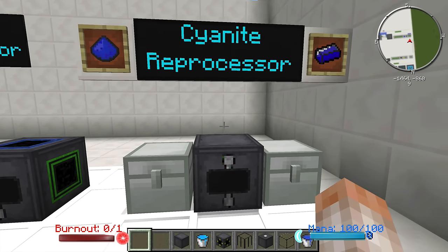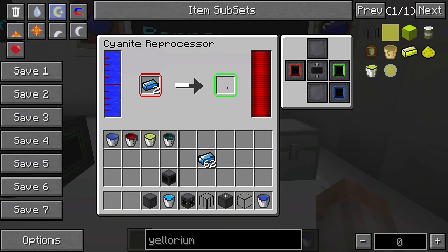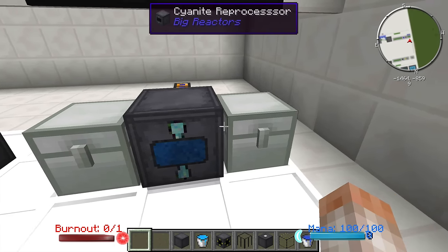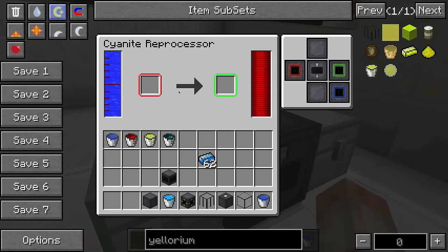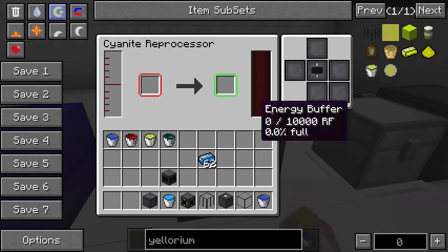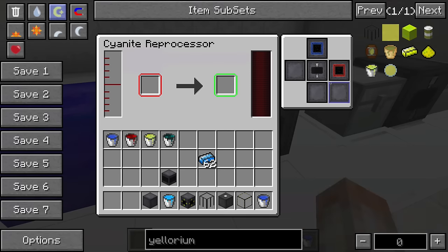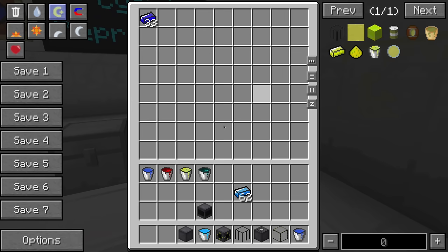Once you make the reprocessor you can put it down — it has a space for water (holds 5,000 millibuckets), a space for cyanite, and a space for the resulting plutonium ingot. This is basically taking the waste from your regular reactor and reprocessing it into something useful. It's going to take two cyanite ingots to make one plutonium ingot. I have the green output side set to knock it into a chest, so it automatically spits it out. You can automate these with various mods — I have an aqueous accumulator hooked up to the back configured to accept water. You can configure each side just like the thermal expansion machines. You can also make a plutonium block with nine ingots.